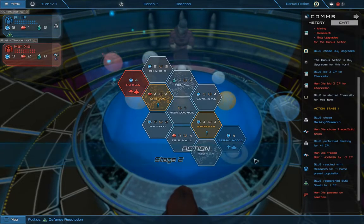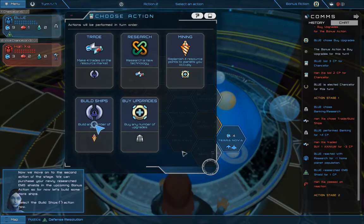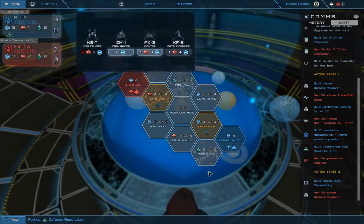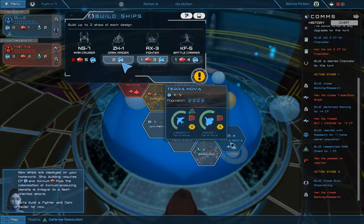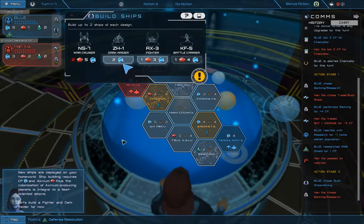He's passed. Seeing as defense resolution is part of our current political state, it is a good idea to take advantage of the reduced cost of shields. To do so, we must first have a shield technology researched. Let's research ENG shields now. We can purchase your newly researched ENG shields in the upcoming bonus action, so for now let's build some more ships. Shipbuilding requires CP and Axinium, so colonization of Axinium-producing planets is integral to a fleet-oriented empire.